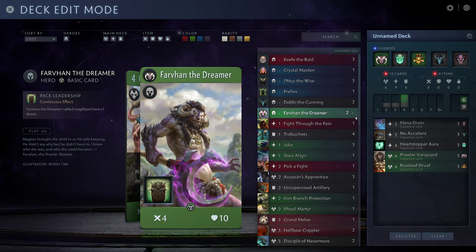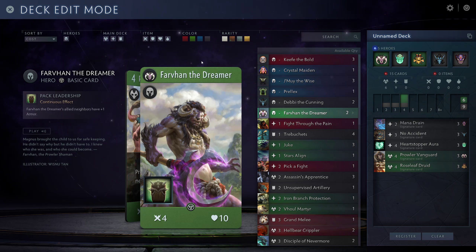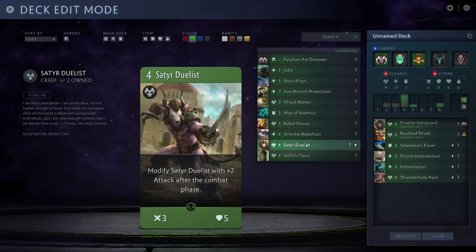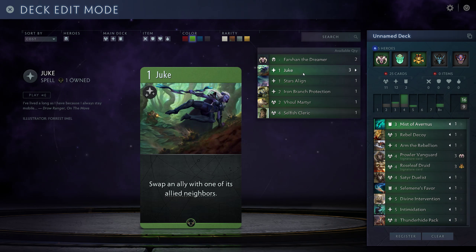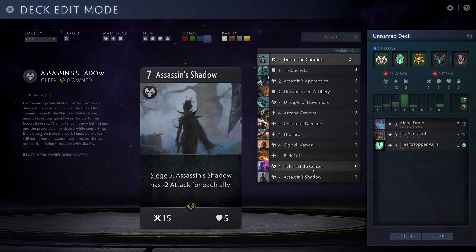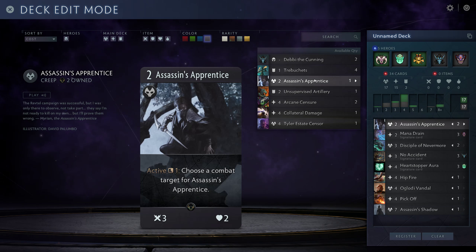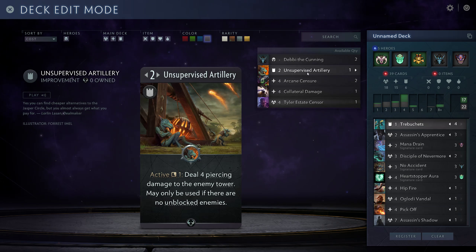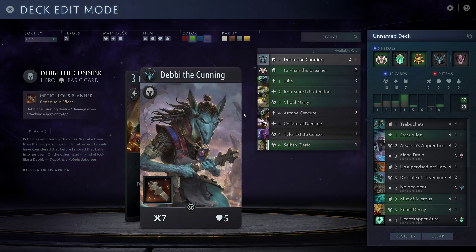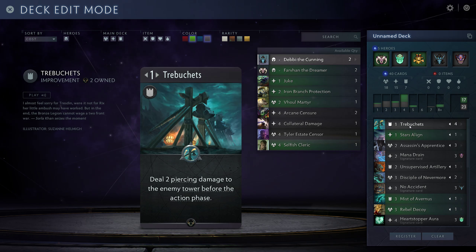Let's start with the green stuff we want: 3 Thunderhide packs, Intimidation, Divine Intervention, Salimini's Fever, Duelist, Arm the Rebellion, Decoy, Mist, and Stars Align. The rest we'll fill depending on how many black cards we have. For black we'd like: a Shadow, a Pickoff, a Vandal, a Fight, two Disciples, three Apprentices, four Trebuchets, and the Artillery. That actually adds up to precisely 40 cards. The Dukes can be nice but not necessary — I'd rather have more drops.